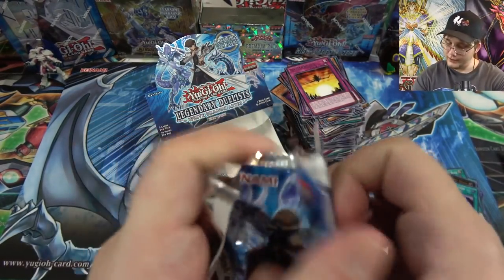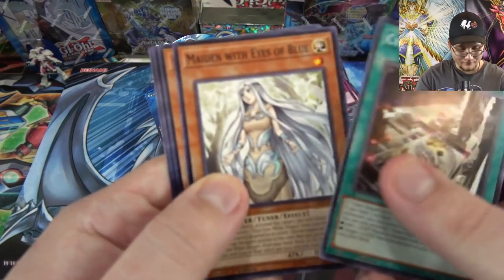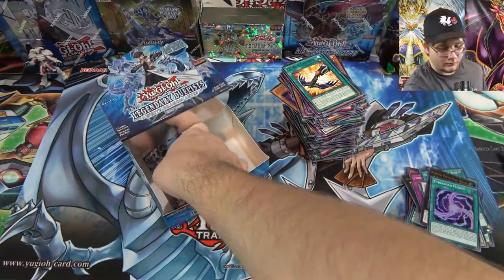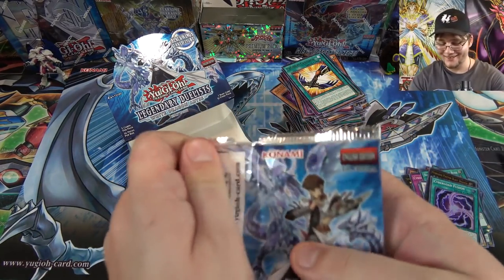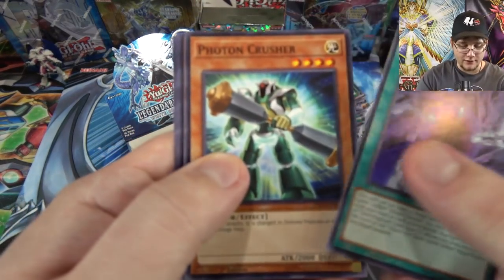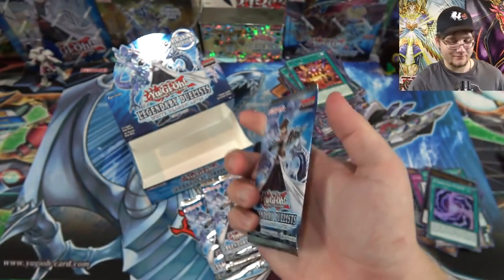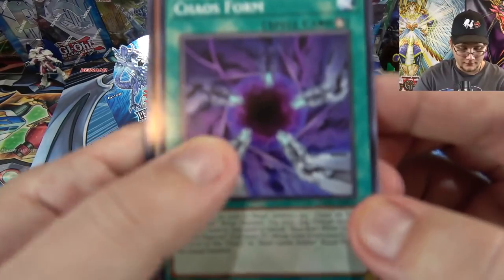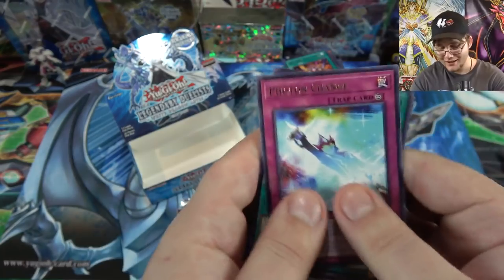Come on, I really want to get that ritual — I know I'm a broken record. Maiden, Secret Photon, and then another one of Crossbow. Get these out of here. Okay — four packs left. All right, heart of the cards, help us out here. I know Kaiba never believed in the heart of the cards, but it could still work. Fantastic Theater. Then Chaos Form. Photon Change.